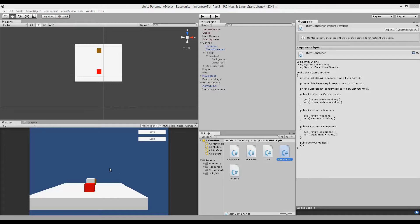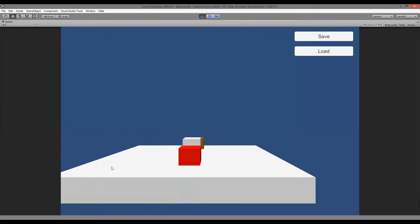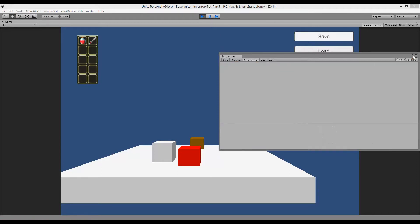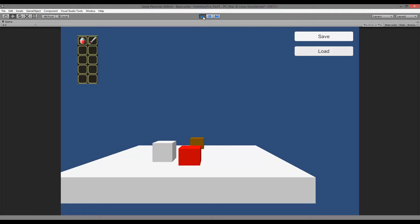Before when we left off, we fixed the tooltips so we can actually see the tooltips and all the new generated items. Right now our save and load function doesn't fully work. The save function actually works — if I press save it should work — but when I load, the inventory is empty because we don't have the right functionality yet. There's also an exception: 'iron chest was not found', which we'll look at later.